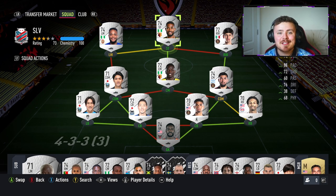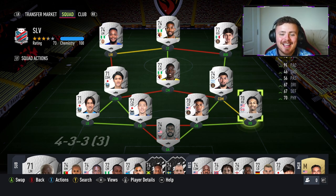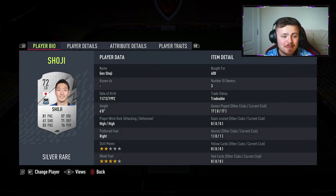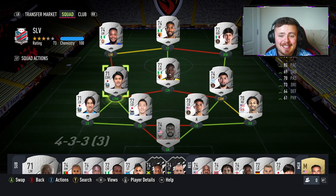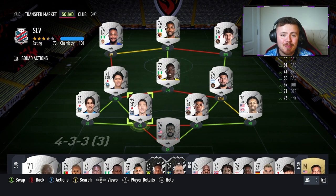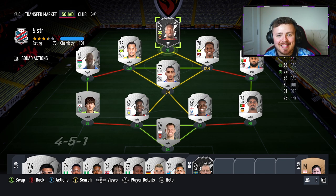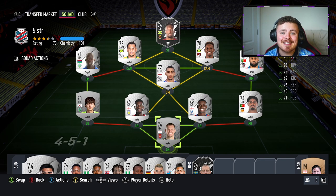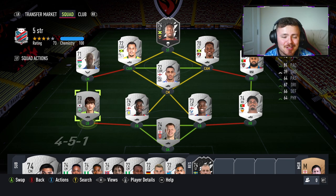Definitely look to the more obscure leagues — the J League like this little trio in the corner, the Russian League, the MLS. These players tend to be more affordable, and especially if you can find hidden gems like these Japanese players. Shoji is an absolutely insane centre-back, there's a left-back with 90 pace, a midfielder at 83 pace and incredible stats for a Silver. Also don't only look for Silver rare cards — there are some insanely good Silver common cards this year and they tend to be more affordable.